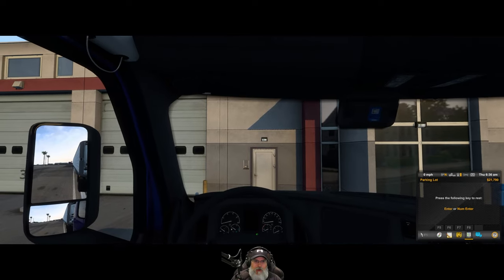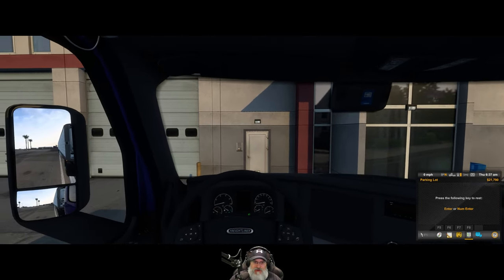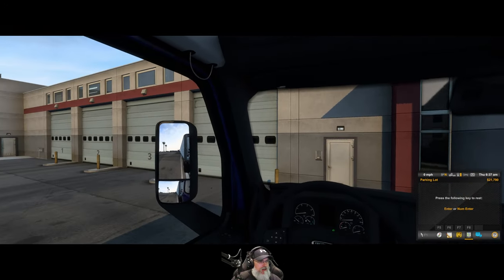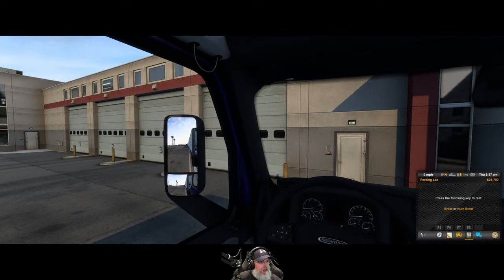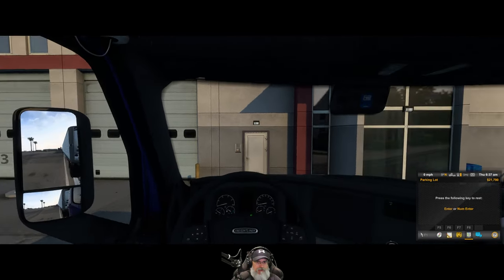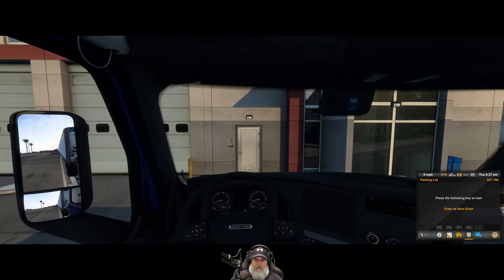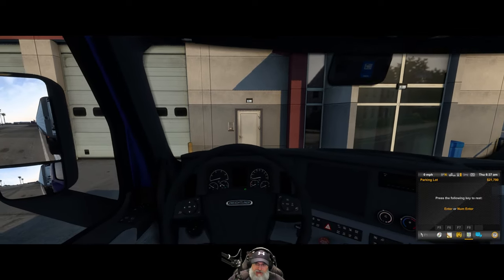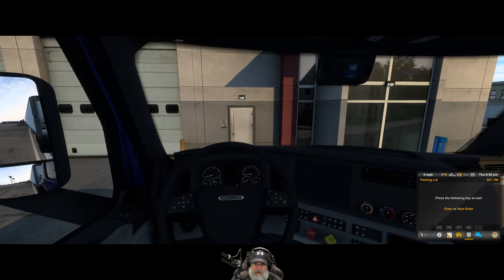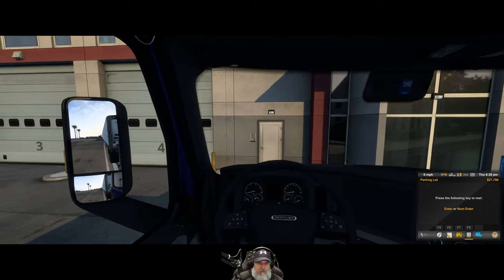Welcome back everybody to American Truck Simulator, I'm an old guy gaming and I have my new toy. First thing is I have my head tracker, so this is me moving my head looking at the screen — very cool. We can look to the left, we can look to the right, we can look up, we can look down, we can go forward and back. These are the default out-of-the-box settings.